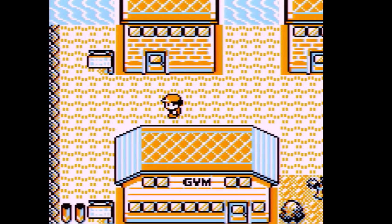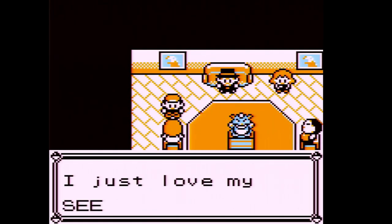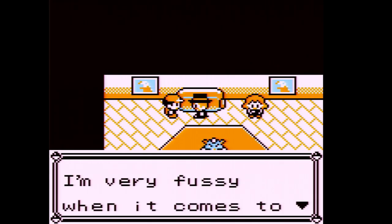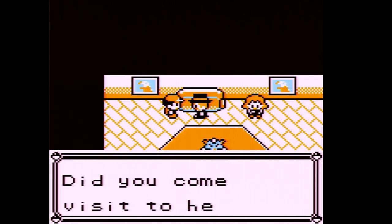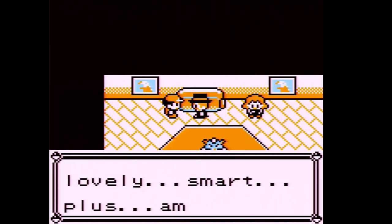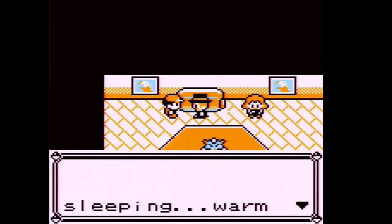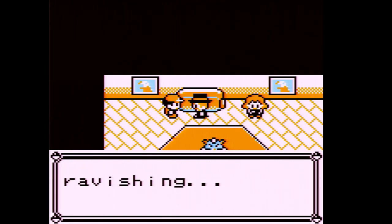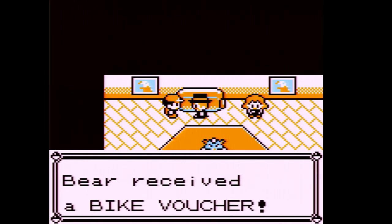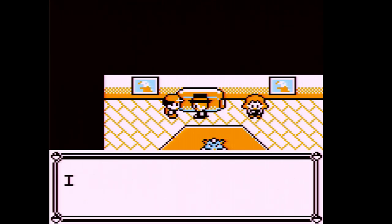There's one other thing I want to do in Vermilion City - I want to talk to this girl from the Pokémon Fan Club. She says she's collected over 100 Pokémon and is very fussy. She goes on and on about her favorite Rapidash - how cute, lovely, and spectacular it is - and then says 'Oops, look at the time, I've kept you really long! Thanks for hearing me out, I want you to have this.' We received a Bike Voucher, so we can now go to Cerulean City to get our bicycle.